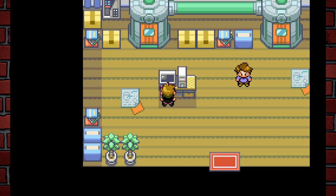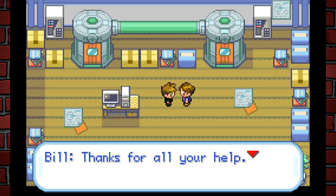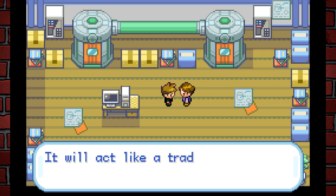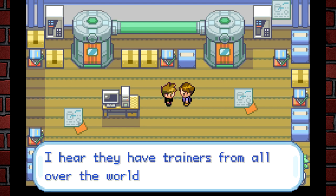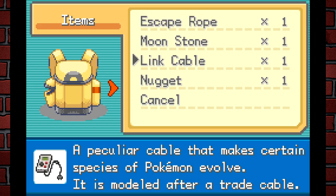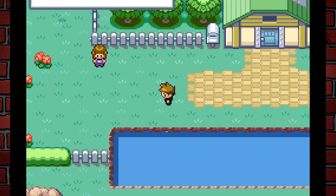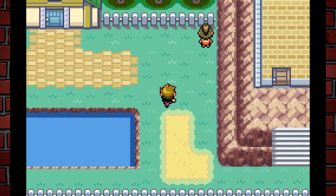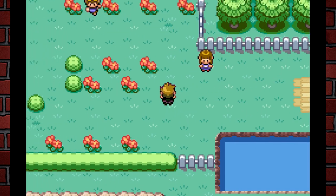Bill says: "Thanks for all your help — as a token of gratitude, there's a prototype Link Cable on my desk back at the lighthouse. It will act like a trade for all Pokémon accordingly." He made a physical in-game item — basically like an evolution item, modeled after a Link Cable — that lets you do trade evolutions solo. That's just so good. I'm blown away by all the extra effort put into this game.